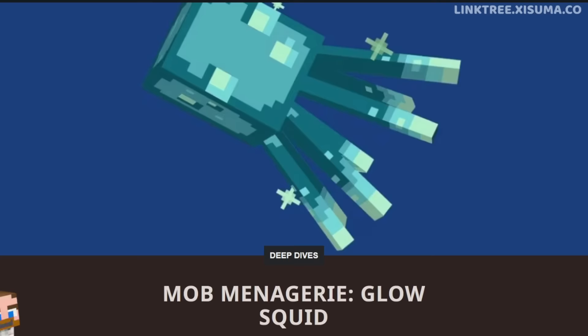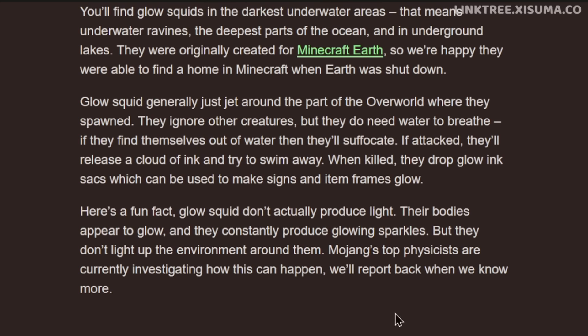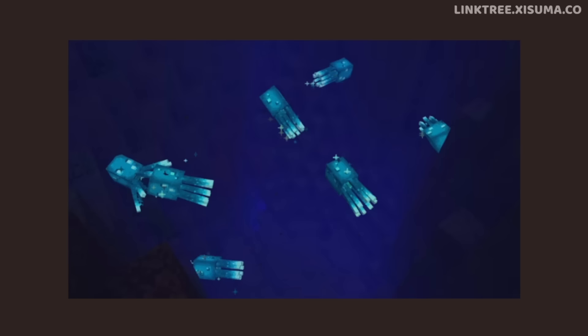Also from the Minecraft website was an article about the glow squid. This had some strong suggestions in it, acknowledging that glow squid don't actually produce light, and then going on to say that Mojang's top physicists are currently investigating how this can happen. This, my friends, is quite possibly a hint that some sort of dynamic lighting might be coming to the game.